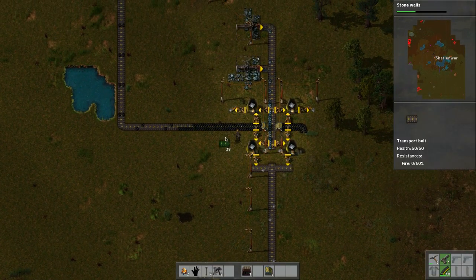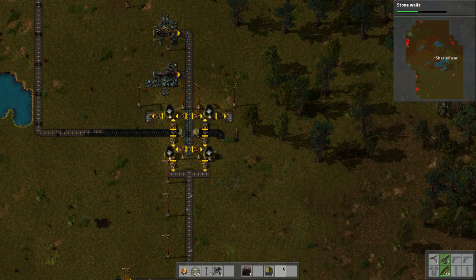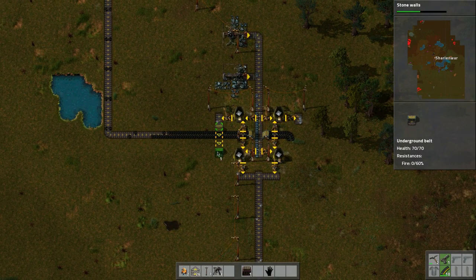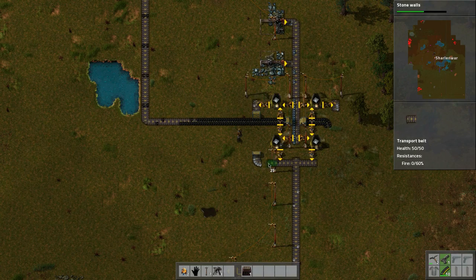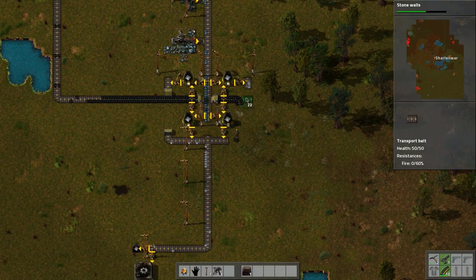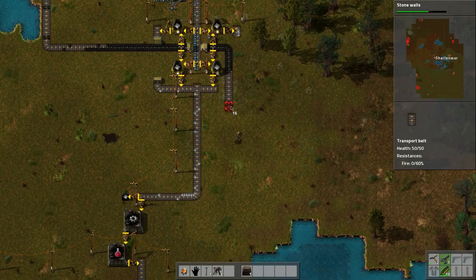Let's hook this up — we want to do that, then that, then go underneath. Let's just connect it in with this stuff. It should be okay because it shouldn't ever clog up. This one is going to go straight down this way.